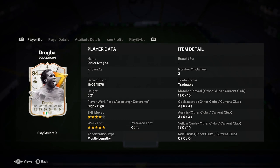Hello, this is Dale. We're doing a player analysis on the new Didier Drogba Galazzo icon card. So let's jump straight into it. He's 6'2", high work rate, 4-star skills, 5-star weak foot, right-footed, mostly lengthy.